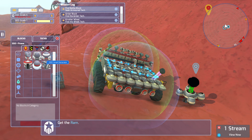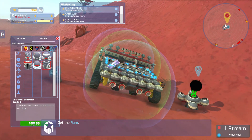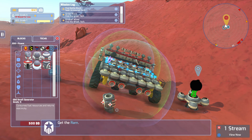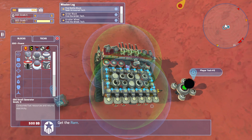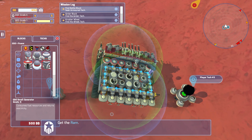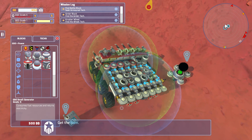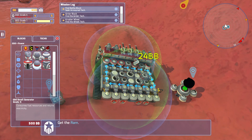We need five hundred each — that's pretty expensive. But I guess if I put that there, and then that there — holy cow, five hundred each — but that should improve our ability to get power.